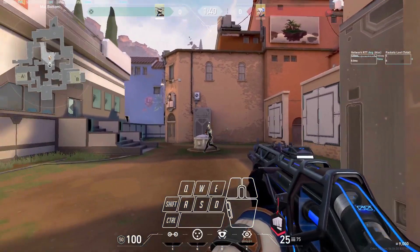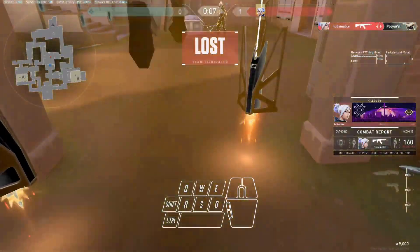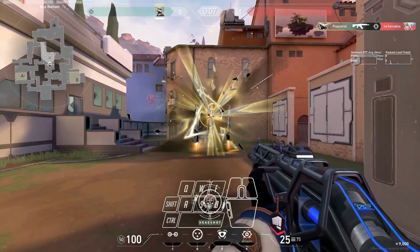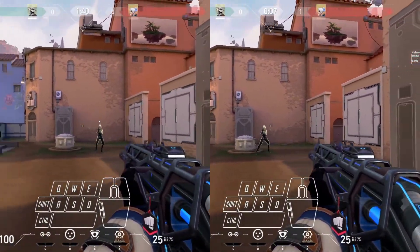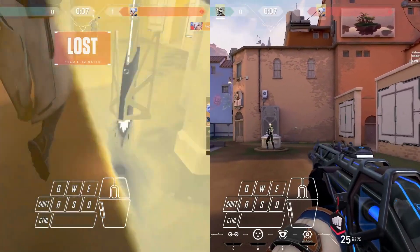Tracking can bring an advantage in Valorant during a one-on-one gunfight. Imagine a player is in a gunfight with an opponent who is moving around and trying to dodge incoming shots. By using tracking skills, you can accurately follow your opponent's movement and adjust your aim accordingly, making it easier to land shots and take down the opponent. This can help you win the gunfight and potentially turn the tide of the match in your team's favor.